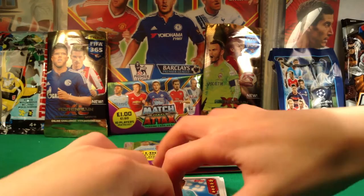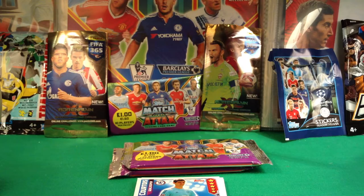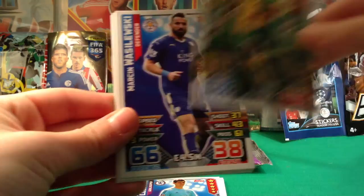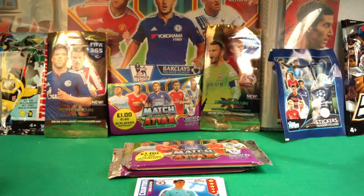Ben opened a pack off camera while I wasn't there, and these are the base cards he got: Distan, Pedro, Mangala, Cech, Damian, Malubu, Wislinski, Cisse and Van Aanholt. He opened this off camera — not from the booster box, he just bought one pack from the shop.